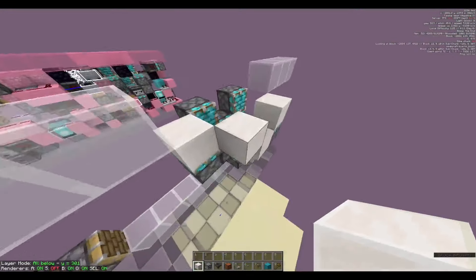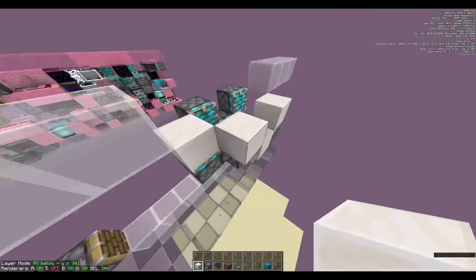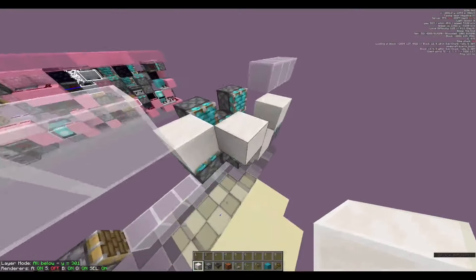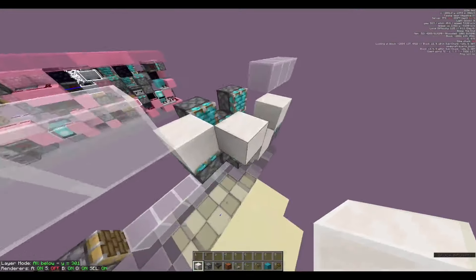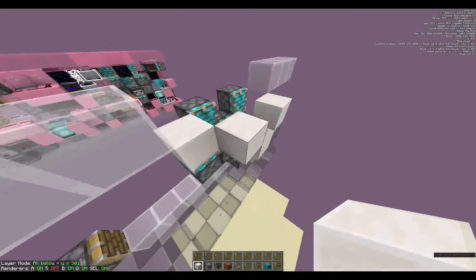Three more pistons in a backwards L-shape, double extender, piston here. So similarly to over there, you're gonna get this sort of action going with that. And then this is gonna double extend and push over, single extend, push over, let's just go down — this clears plenty of room for the sand to go, over there.